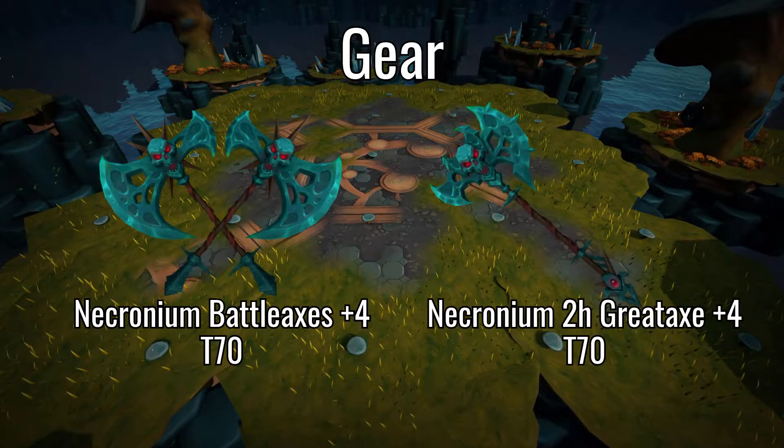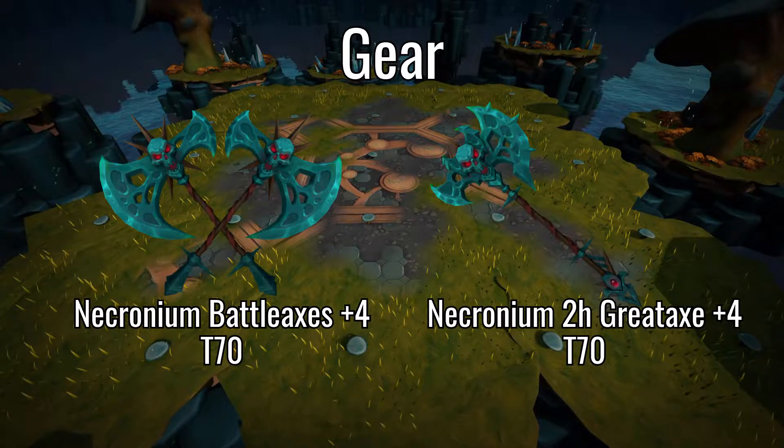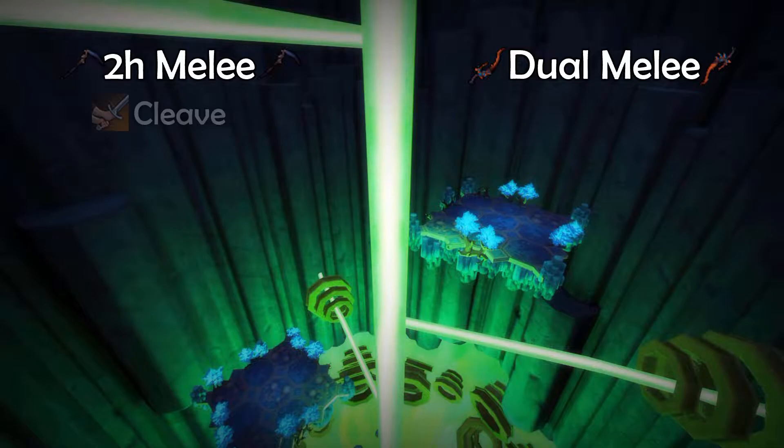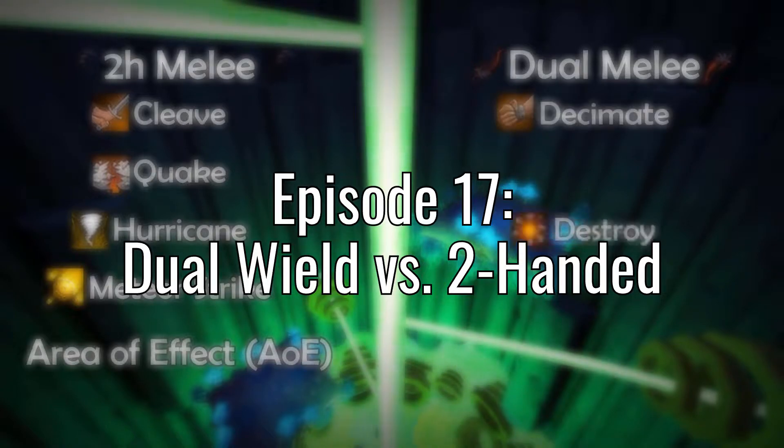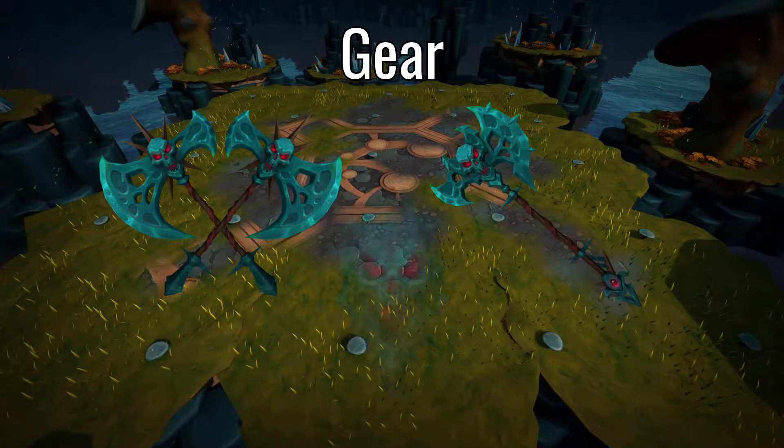For weapons, I'll be using the Necronium Battle Axes, both dual-wield and two-hand. I can make this easier by only bringing the two-handed weapon, but I do think that weapon switching and shield switching is something to start learning now to make your life easier on learning higher level PVM. I will also be using the Necronium Kite Shield.